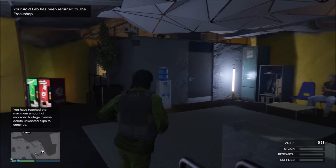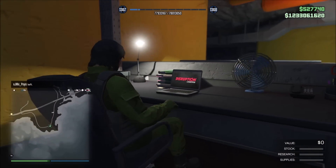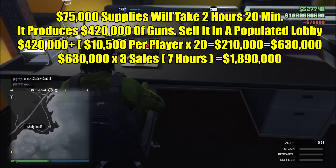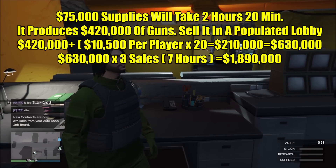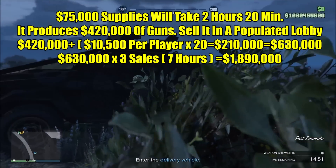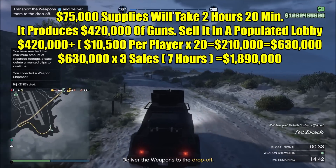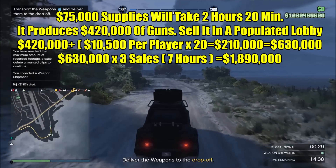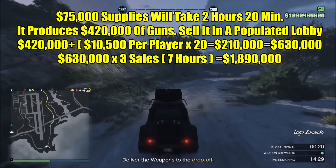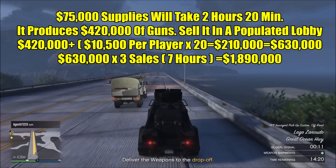In between those ammunition contracts every 48 minutes, we're going to buy one batch of full supplies for the bunker — $75,000 if fully upgraded. It takes about two hours and 20 minutes to produce, yielding $420,000 worth of guns (normally $210,000 — make sure to sell in the city). Buying one batch of full supplies means it will always be one delivery vehicle, making solo bunker missions much easier. Buy another batch of supplies right before you sell so production starts again immediately.